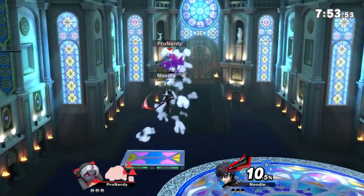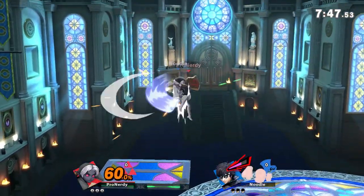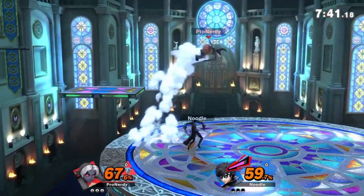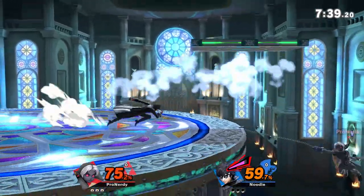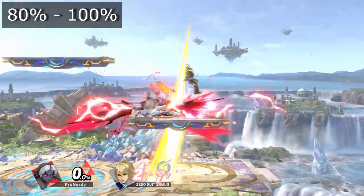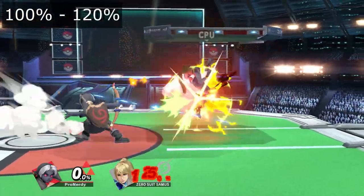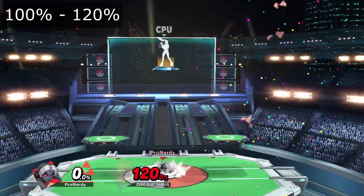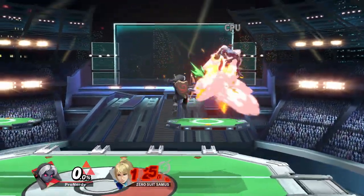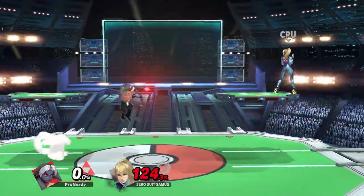An application of fire arrows that is useful on platform stages is tech chasing with an arrow. When the opponent is under a platform, you can hit them with an arrow and punish their tech option on the platform above them. Depending on the platform heights, the percentage windows change slightly, but on Battlefield and Small Battlefield this works from 80 to 100 percent, and on PS2 from 100 to 120 percent. If they miss the tech, you can kill them with a strong dair. If they tech it, you can try to react or read it to get a punish. Using full hop buffered arrows when the opponent is on a platform can also give you a solid conversion to a combo or kill confirm.